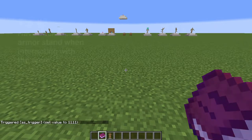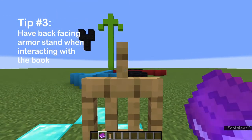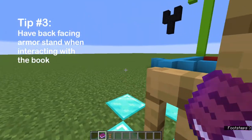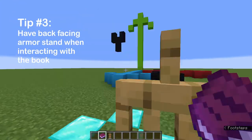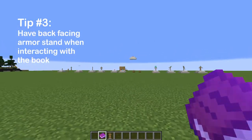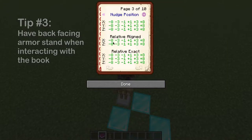And it will also move towards me if I press positive X, even if I'm facing away from the armor stand. Which brings me to tip number three. Whenever you're working with a large amount of armor stands, it can be very difficult to look away from the armor stand you're working on and accidentally interact with armor stands on the sides. So what you can do is instead of trying to look to the left or to the right of the armor stand, you can actually look away from the armor stand and still be able to interact with it.